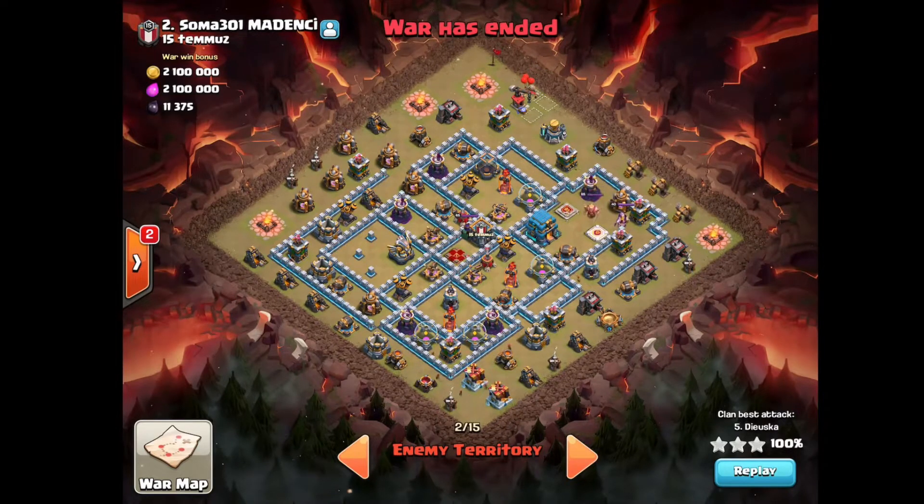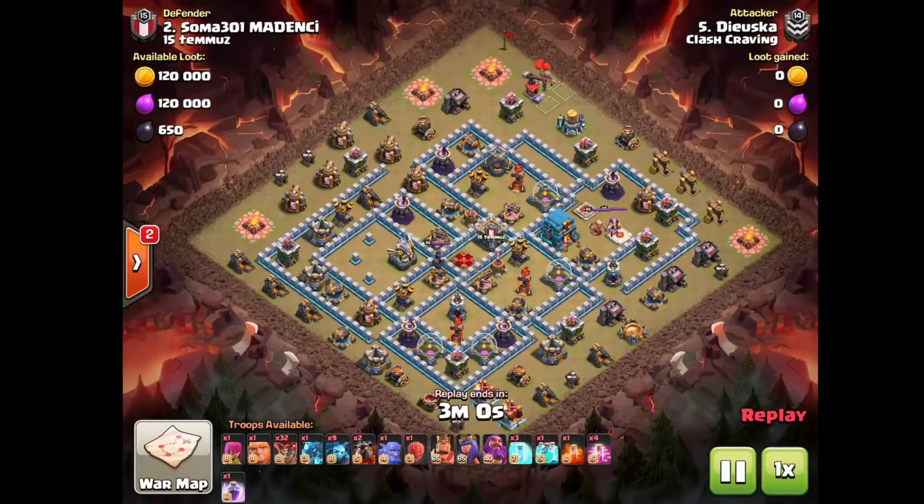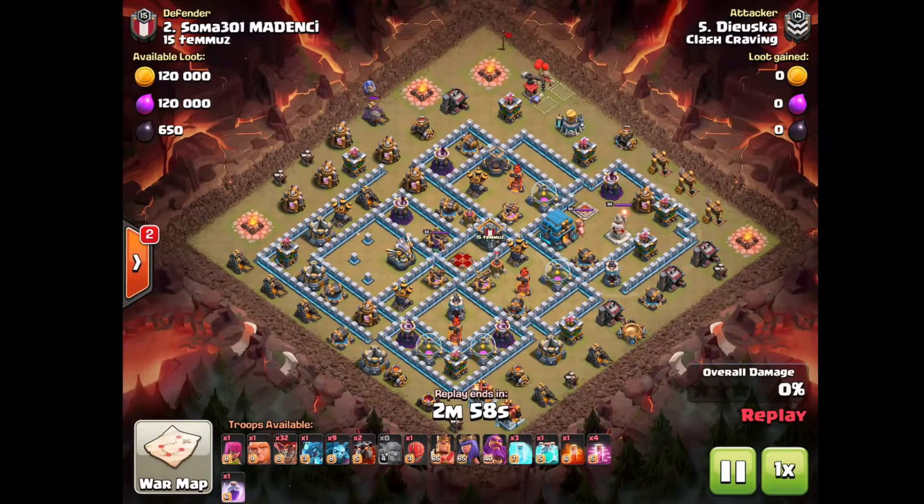What's up guys, it is Maxwell. This is how to take out this base — another one of the World Championship Finals bases. We're gonna have Hugo Stiglitz coming in on this one. This is Suicide Lalo.